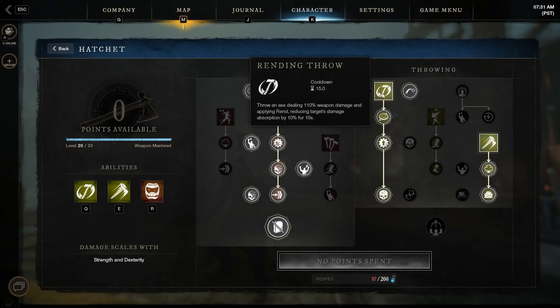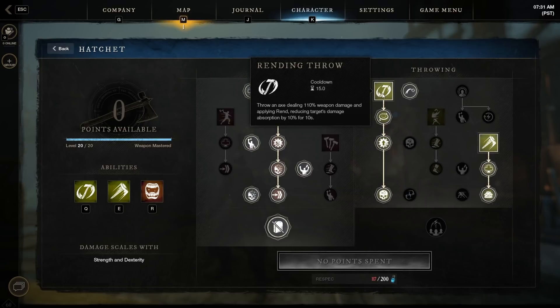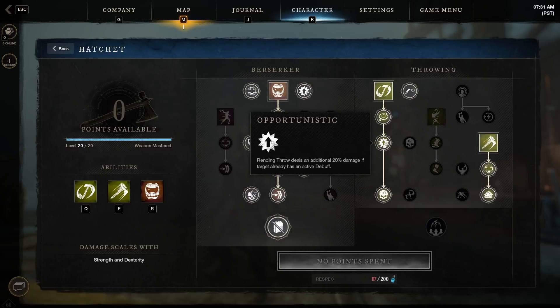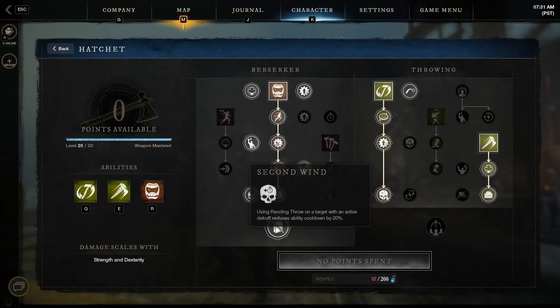For Rending Throw: throw an axe dealing 110 weapon damage and applying Rend, reducing the target's damage absorption by 10% for 10 seconds. Enhanced with Targeting Impact, Rend increases to 15% if farther than eight meters from the target. Opportunistic: Rending Throw deals 20% additional damage if the target already has an active debuff. Second Wind: using Rending Throw on a target with an active debuff reduces the ability cooldown by 20%.